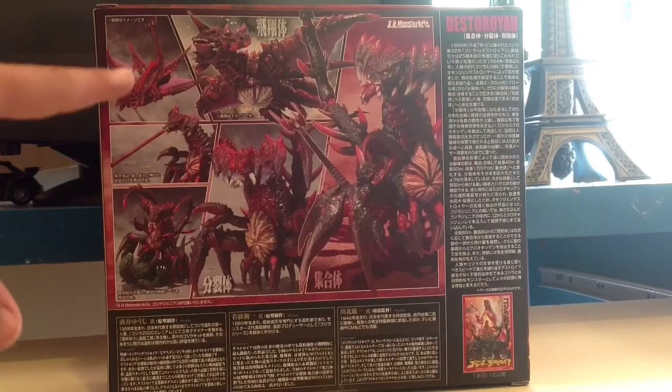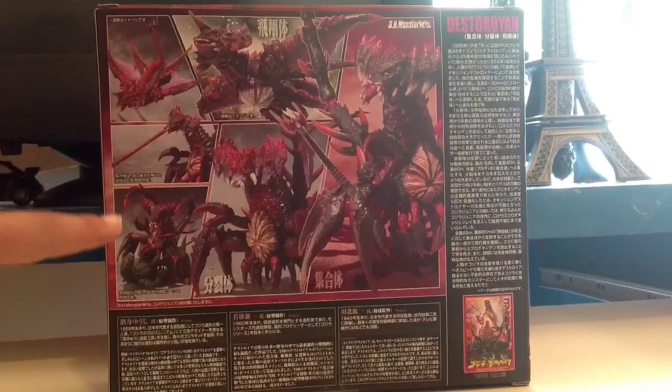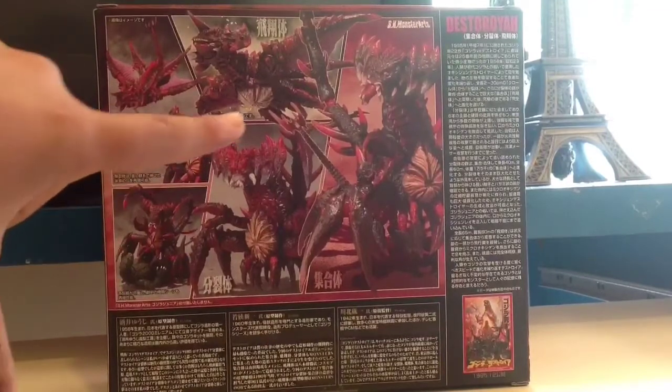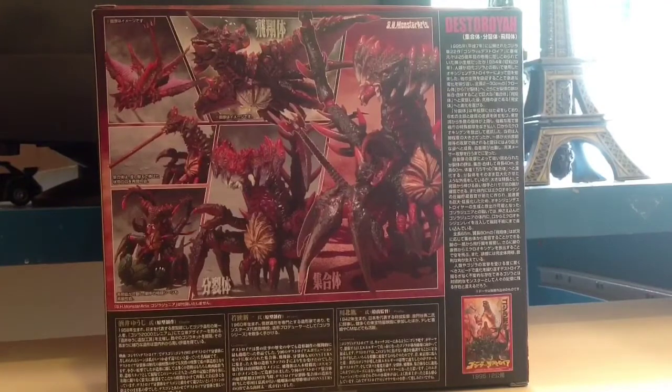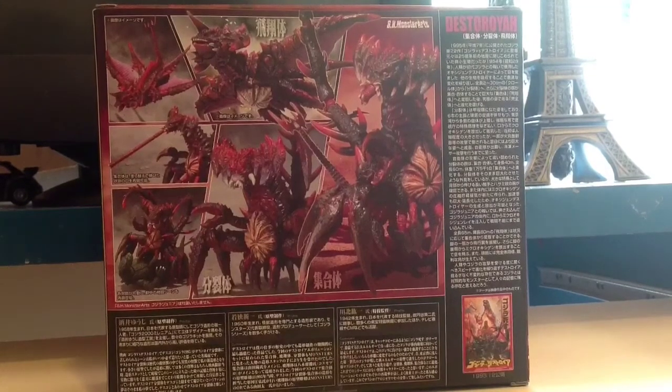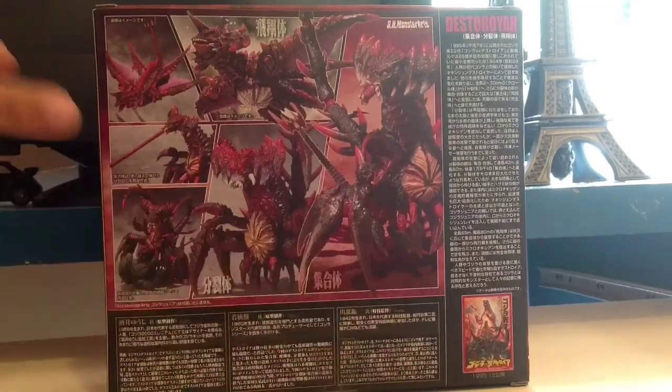Here is the Flying Destroyer, the regular Crab Destroyer, the second one, and the first one with the short extended tongue. And then we have the movie poster — Godzilla vs. Destroyer. Let me try to get a close-up of that.